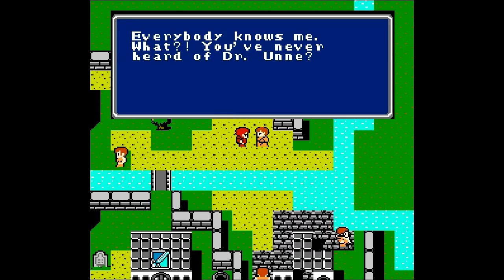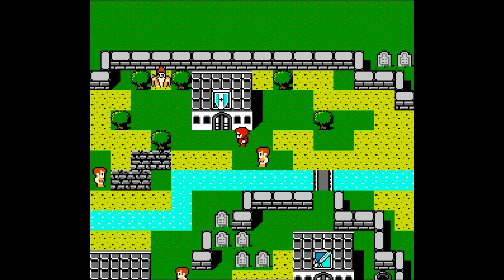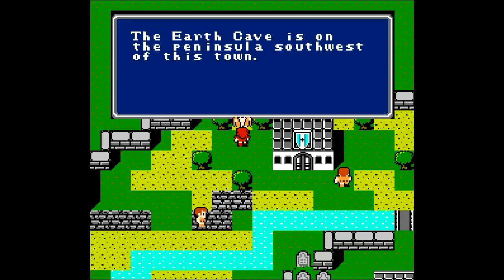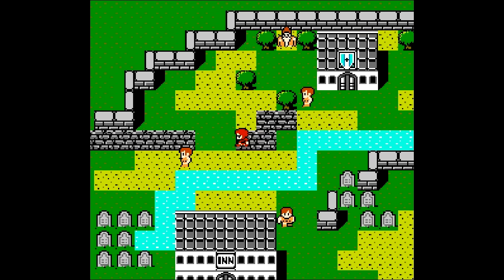And apparently this is Dr. Oonay - I've never heard of him, he's probably not that important. If we talk to him, he'll mention that the Earth Cave is on the peninsula southwest of this town. Earth Cave - maybe the Earth Orb is there. So maybe if we go there, we can make the Earth Orb shiny again. Makes sense.